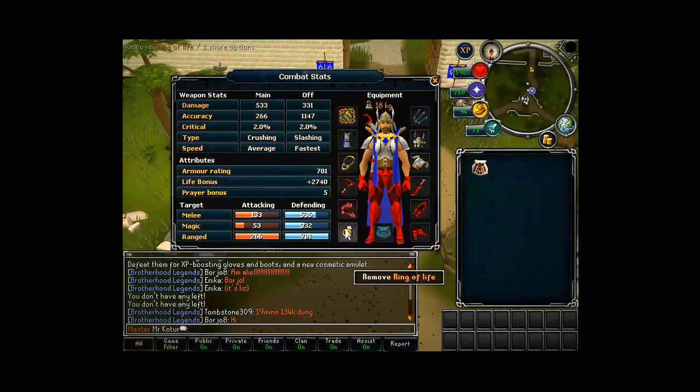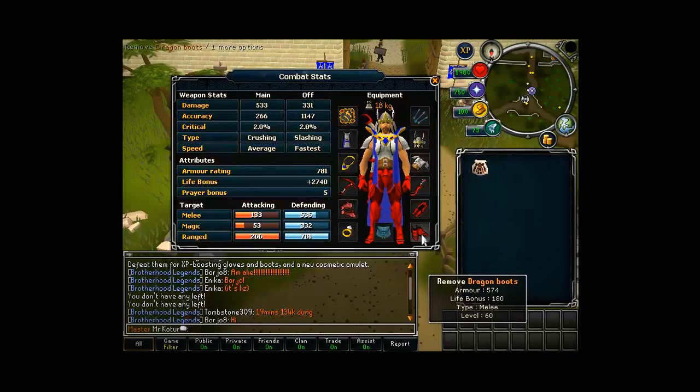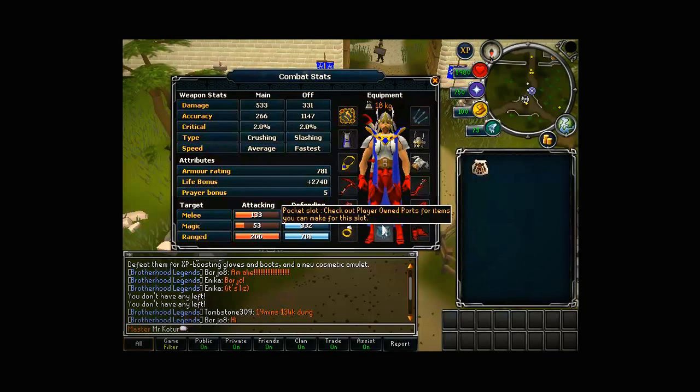Get a ring of life for the ring slot - so if you're AFK you don't die. Alternatively, use a clan mining ring that you can get from the clan citadel. Then get any helm you want, any offhand weapon, plate legs and dragon boots.